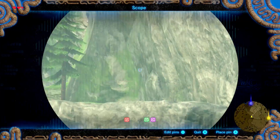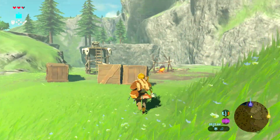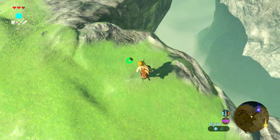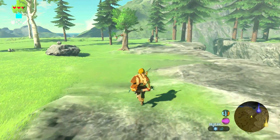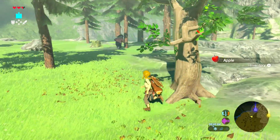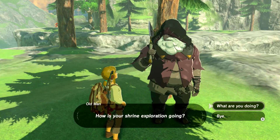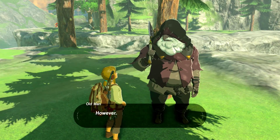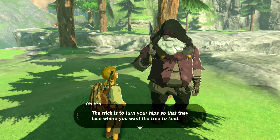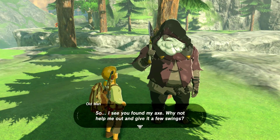So we want to be going in kind of this direction. Looks like we're gonna need — oh, there's the old man. Yeah, we're gonna need to bridge the gap here. Link doesn't jump very well. I didn't find your axe — I found some completely other axe.